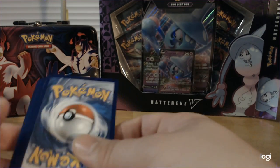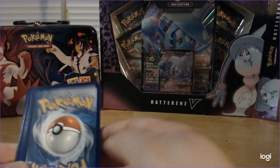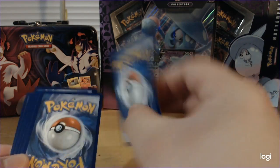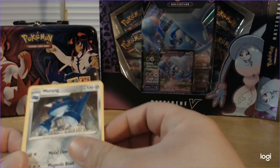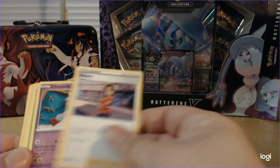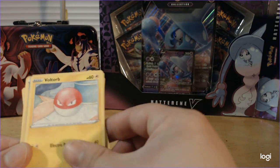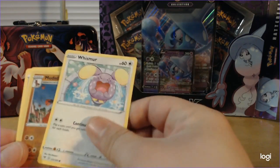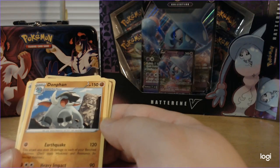I admit I'm getting into the more collecting thing with Pokemon and stuff. Lightning Energy, Metang, Mightyena, Beauty, Chimecho, Nincada, Voltorb, Rockruff, Whismur, Reverse Foil Mudsdale, and Donphan for the rare.